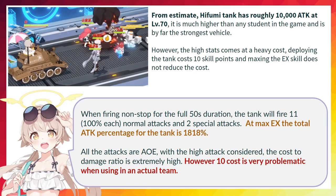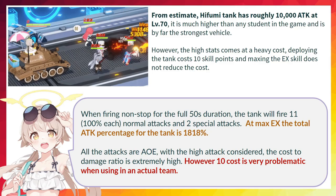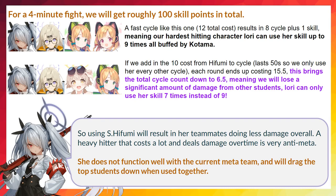Since every hit from the tank deals AoE damage, the cost to damage ratio is extremely good. However, the tank cost requirement is a bit problematic in the current meta. Blue Archive is a game that heavily emphasizes on damage buffing and skill cycling. A skill costing 10 will slow down your damage cycle significantly. Since the total cost we get in a fight stays the same, each cycle costing more means you will have either less damage buffs, or your other damage dealers will do less damage.